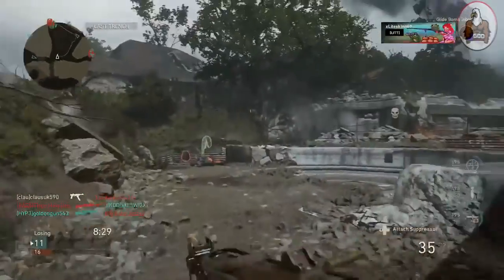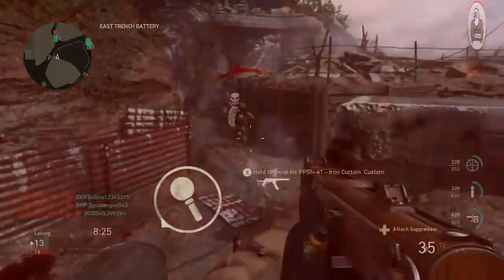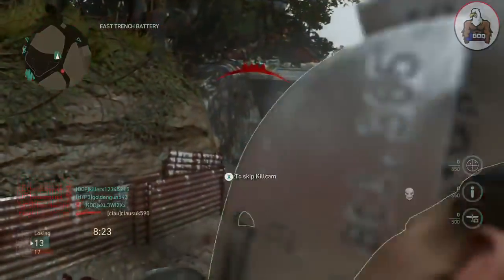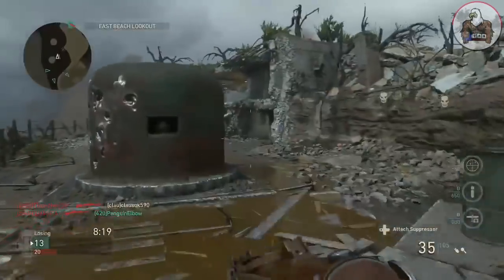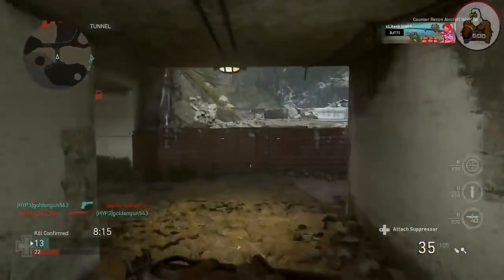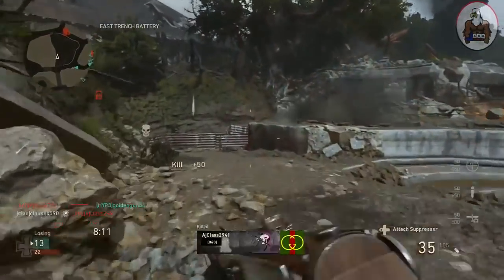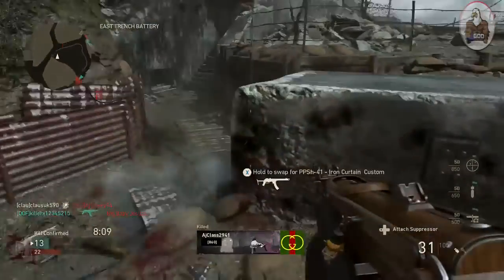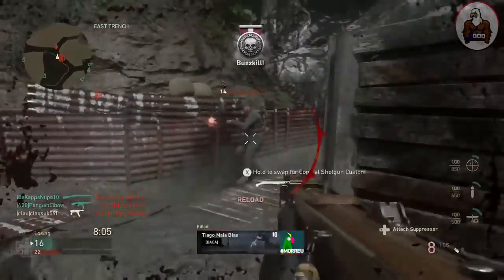Another common mistake I see is when they hear an enemy streak coming in, they run towards teammates. You can see three teammates converge. Luckily they didn't get hit by that glide bomb, but at the end of the day, you should be nowhere near your teammates. You need to avoid teammates and get to cover anytime there's a glide bomb or fighter plane coming in, because you don't want to make it easy for the enemy — don't want them to get a triple kill or advance to the next streak. Run away from teammates and decrease your chances of getting hit.